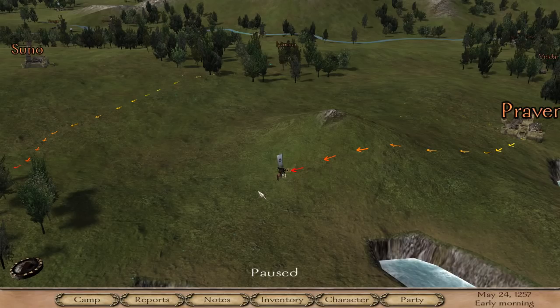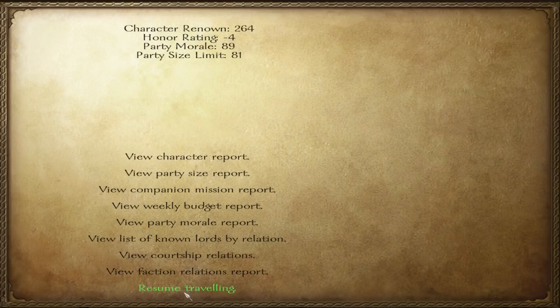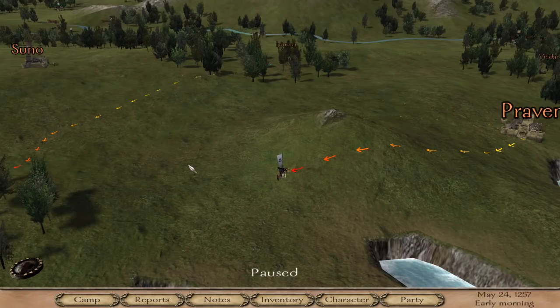Hey guys, welcome back to the 'Let's Do Something in Mount & Blade' guide. This is how to build your own kingdom. There are a couple things you want to know before starting: first, what is my right to rule? If you look at your character report you'll see right to rule — six, not great. You want that to be at least about 50 before you leave, but it'll take a long time playing through the game because you're going to go through a lot of wars — probably at least seven or eight.